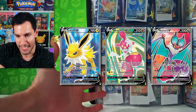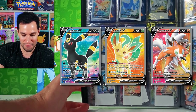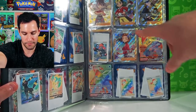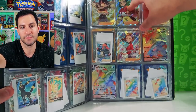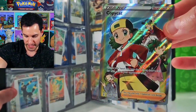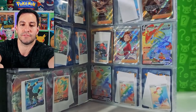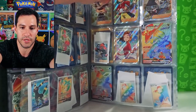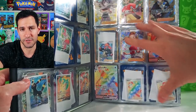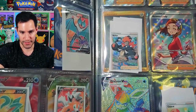We still need the Jolteon, Umbreon, Leafeon, Duraludon, Machamp, Lycanroc - it goes on and on of the regular full art V's. Then we have the lovely full art trainers at the very top. I even pulled this absolutely stunning Copycat card - that's me in the back - pulled that off video just for fun. You will see cards in this binder that you may not have seen me pull on video.